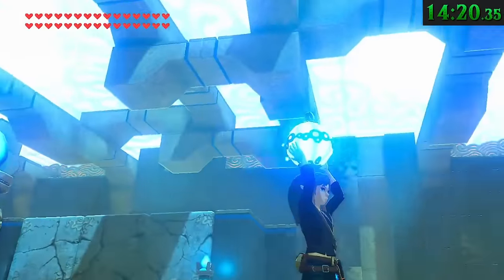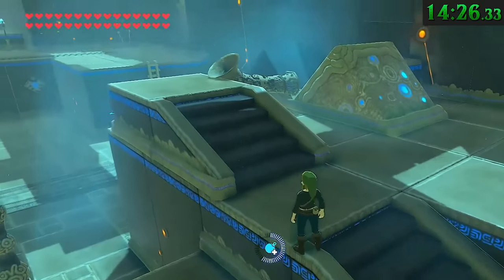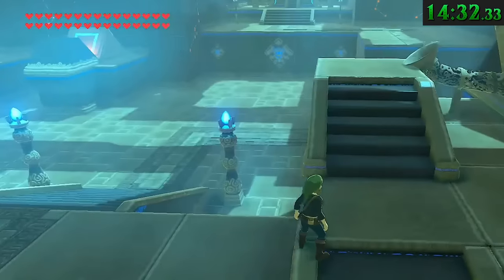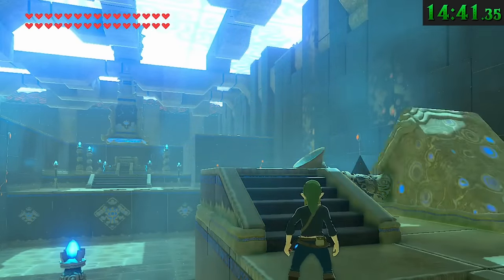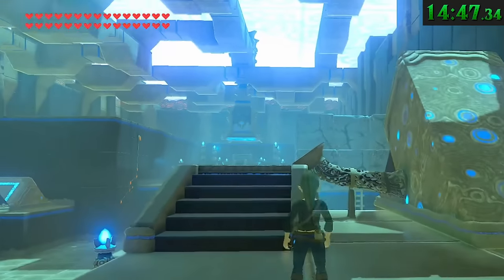If you want to shoot perfect free throws in the bomb shrine, stand in this little area generally behind the line. Wherever you stand, scope-aim at the middle of the funnel to set Link's facing direction, and then without touching the left control stick, alternate pressing the left bumper to take out a circle bomb and the right bumper to toss it in. If you did it properly, you should never, ever miss a shot.